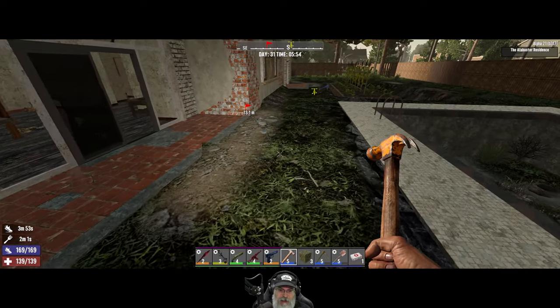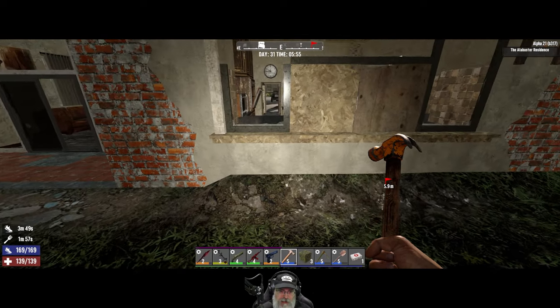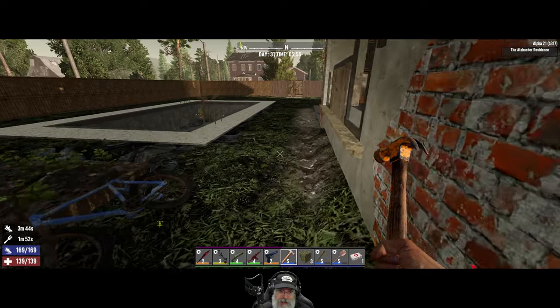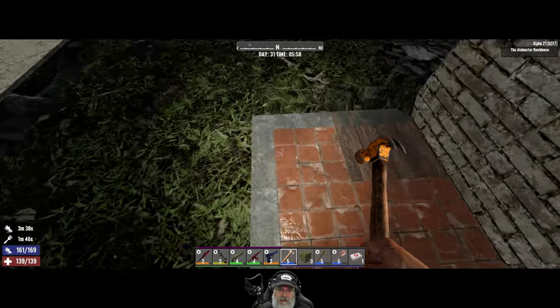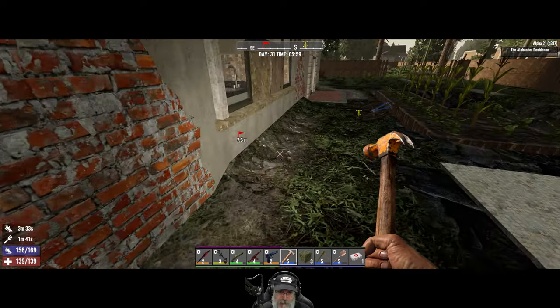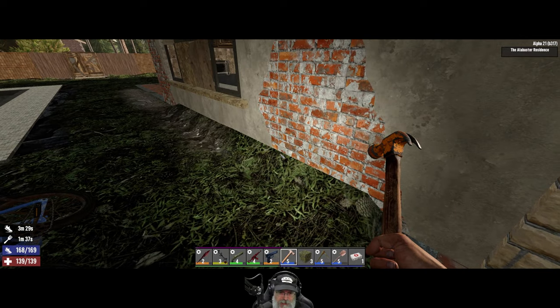When I put the topsoil back it goes back to looking like sand. I'm going to say that's probably a bug — why would you want that? Maybe it's something the Fun Pimps will fix. Another thing I haven't been able to do is get the ground to go flush against the house. These blocks here are whole blocks — not plates — yet for some reason the ground will go flush to these blocks.